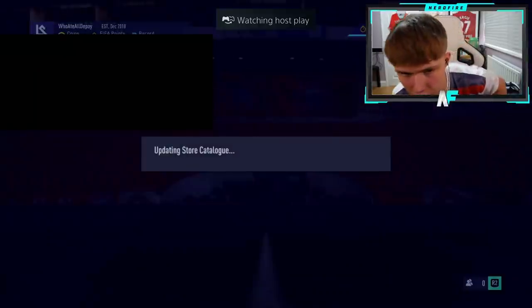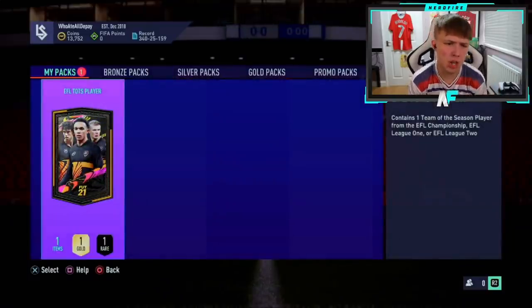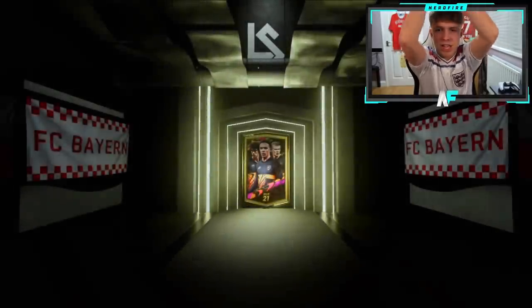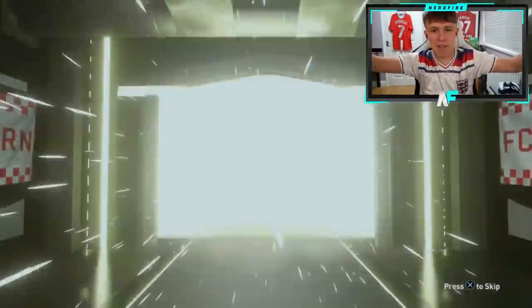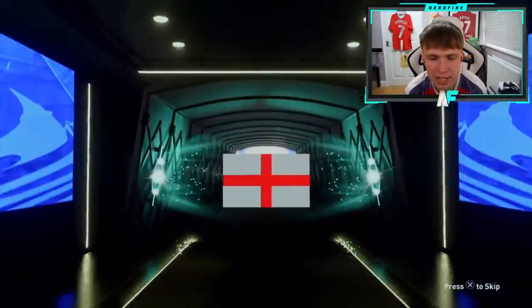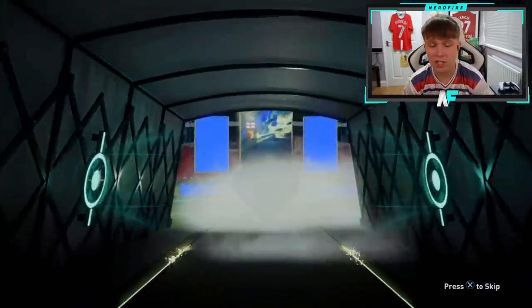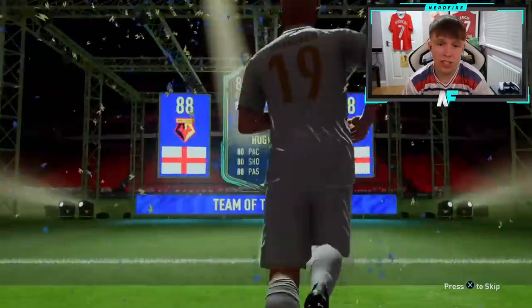Shout out to Sip Puck, number three. Come on, Argentina! England CDM — it's Will Hughes. Actually not the worst-looking card, I'm pretty sure he's got four-star skills. It's not a bad card from these packs, actually one of the better ones.